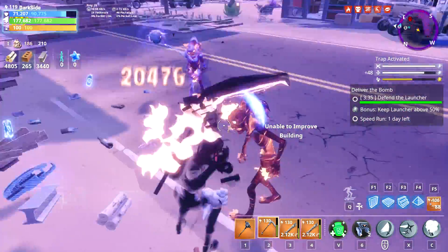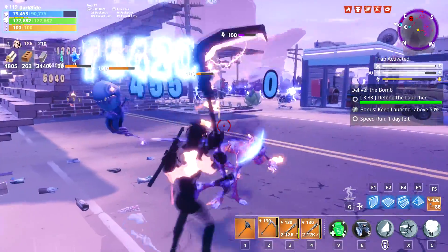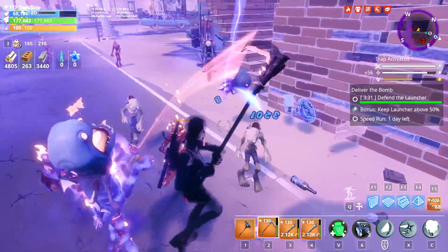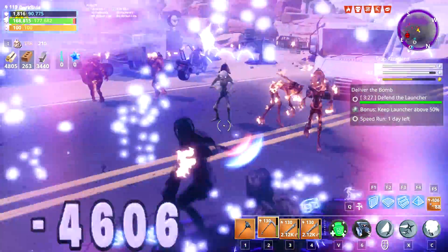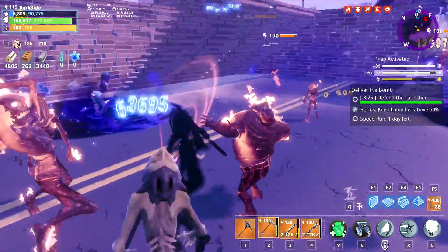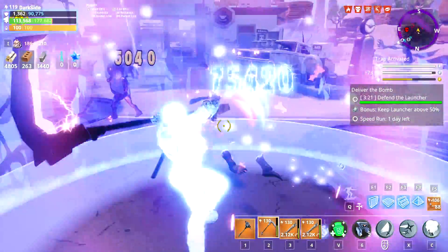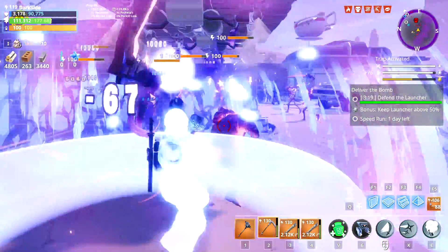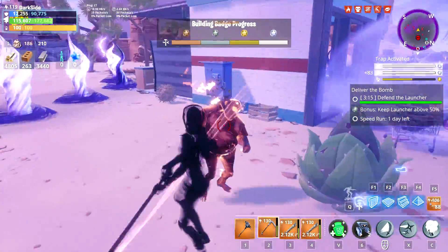First of all, as you can see, you'll be heading back to the desert from part two of the storyline, but there are also some new sights to see. You'll be exploring ghost towns — you know the last mission where you fight the gunslinger in Canny Valley? That ghost map, we're gonna be getting it. It's like Thunder Road 99 and a desert map, gonna be called Ghost Town. I'm really hyped for this because new map means new places to explore.